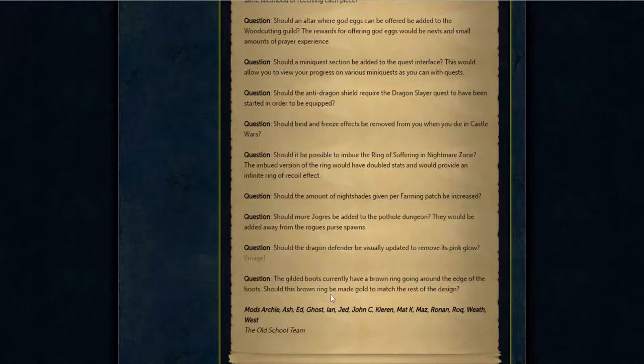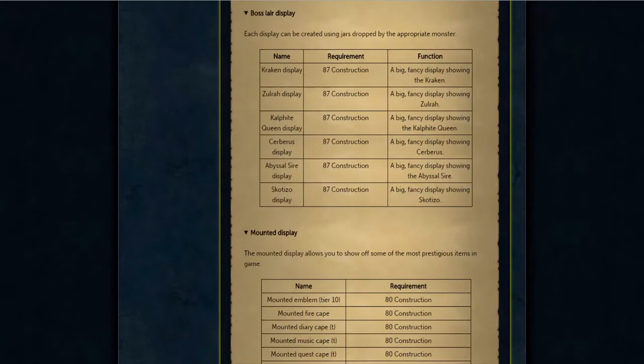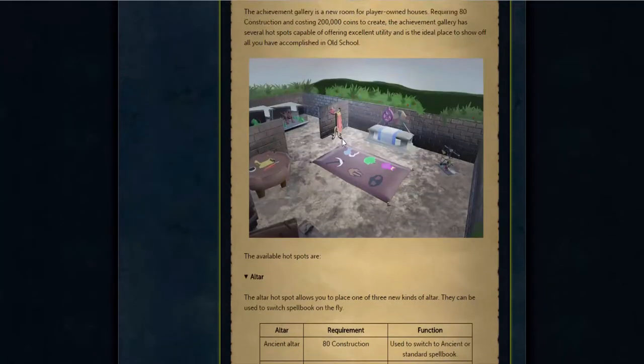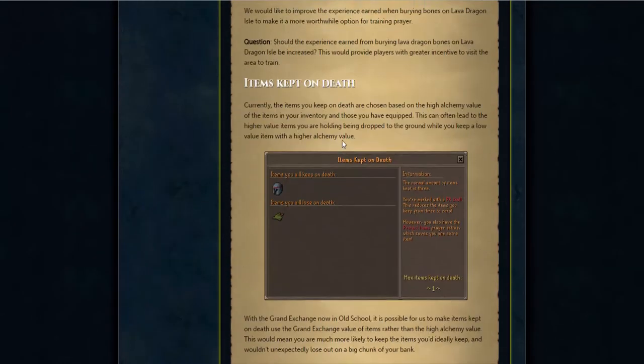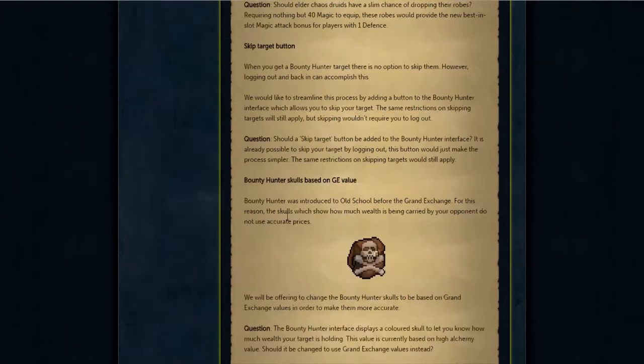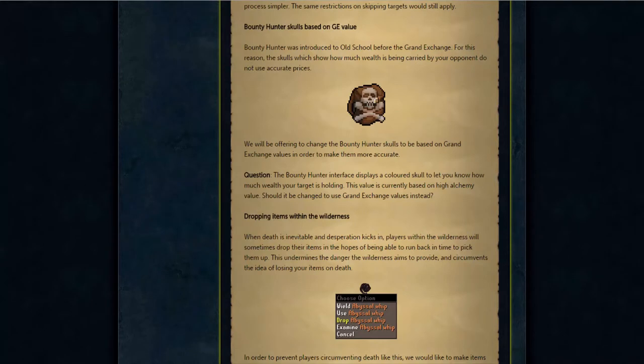And then there's just a bunch of cosmetic stuff — more Nightshades and that sort of thing. That's pretty much it. This is a really big update. I will also be putting a link to this dev blog in the description. I can't wait for this to be polled, and RIP anybody that's going to be going for 99 construction in the near future. Peace.